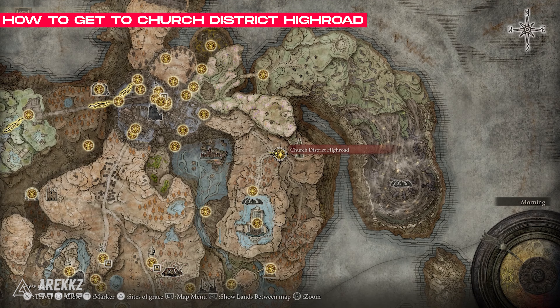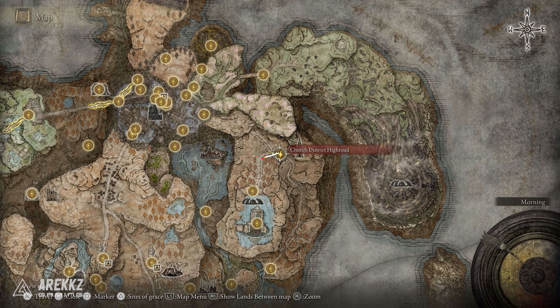From this grace point, we're going to follow this route to reach a small cave in the lower west section of this mountain, with a scarab inside hanging from the ceiling that we need to defeat. So bring a ranged weapon, a spell or incantation and follow this route.